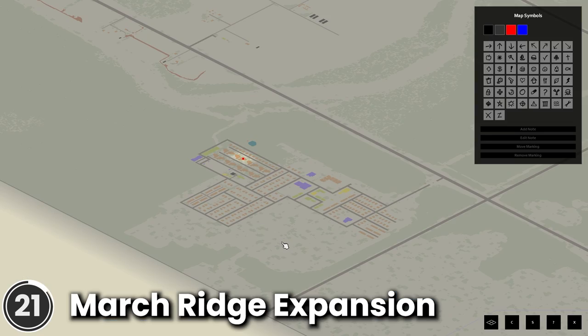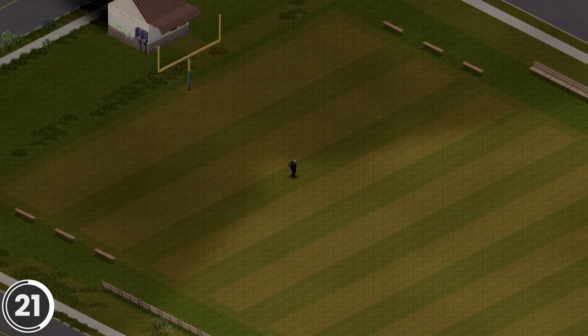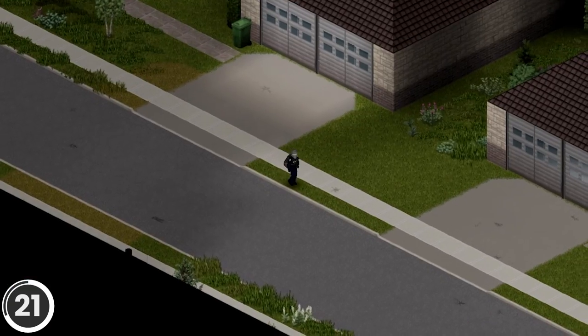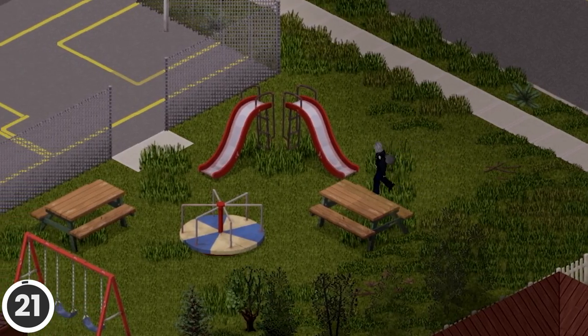March Ridge Expansion. This mod adds an expansion to the northwest side of March Ridge, expanding in a 32 by 42 cell area. It includes a school, a neighborhood with big luxury houses, a car dealership, a park and more.